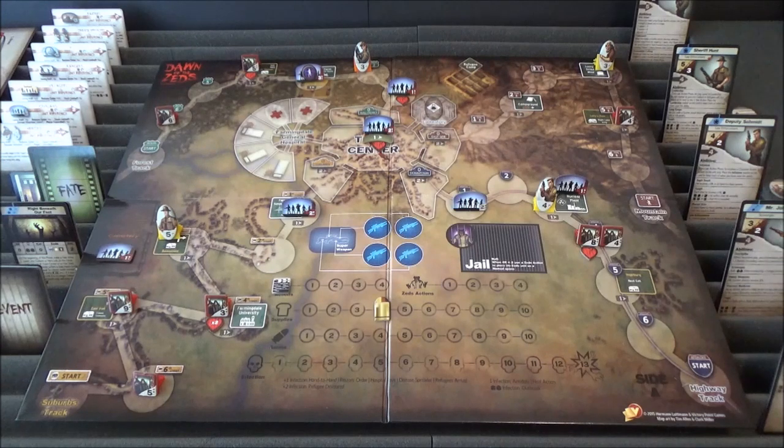The real worries are the highway track and the forest track, with the suburbs track soon to be a real worry as well. So we will have to see how we go. That is it for Turn 8 of Dawn of the Zeds 3rd Edition Basic Game. Thank you very much for watching and subscribing. Thanks for all the help, support, tips, corrections, and tactical advice — and thank you to everybody who's been across to BoardGameLynx to upvote the site. I hope you join me next time for Turn 9. Until then, this is me, Cat Weasel, signing off — toodaloo!